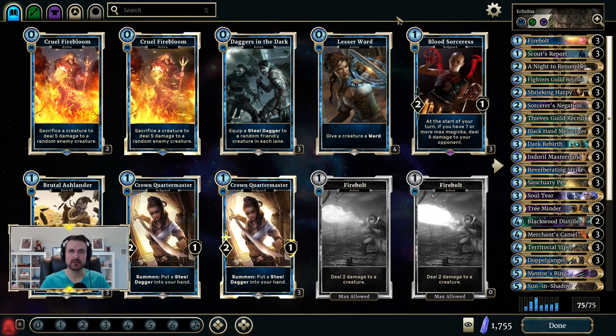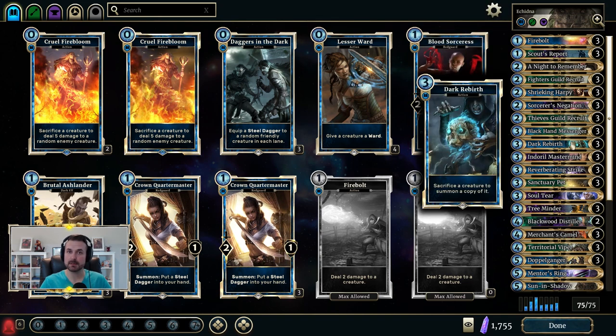First and foremost: A Knight to Remember and Dark Rebirth. These cards, if you have a Nyxox on the board, can represent additional ramp. If you're at less than 13 magicka but have a Nyxox on the board, you can use Dark Rebirth on it for +2 magicka, or Knight to Remember on it for +3 magicka, to jump yourself up to 13 and pull the combo off.